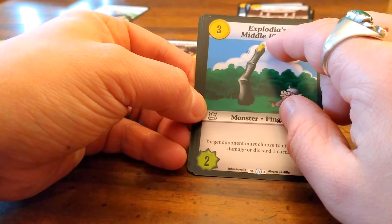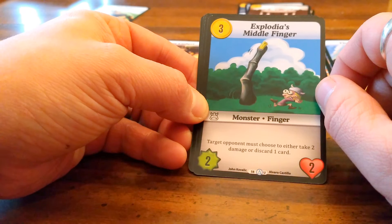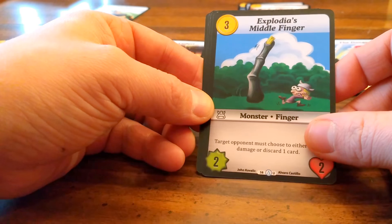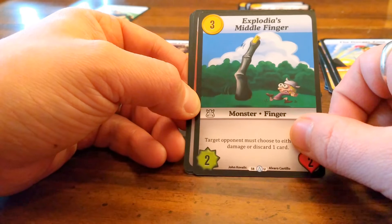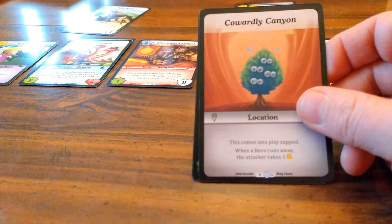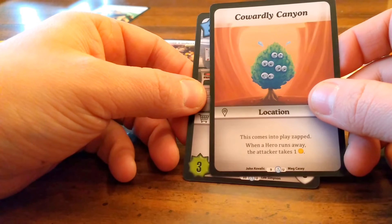Explodius Mill Finger — I was hoping to get one of these! I'll be doing a deck tech video soon about building an Explodius deck. Explodius Mill Finger: target opponent must choose to either take two damage or discard one card. That's really actually very powerful, and pretty cool that they get to choose. Cowardly Canyon: when this comes into play zapped, when a hero runs away, the attacker takes one — cool!